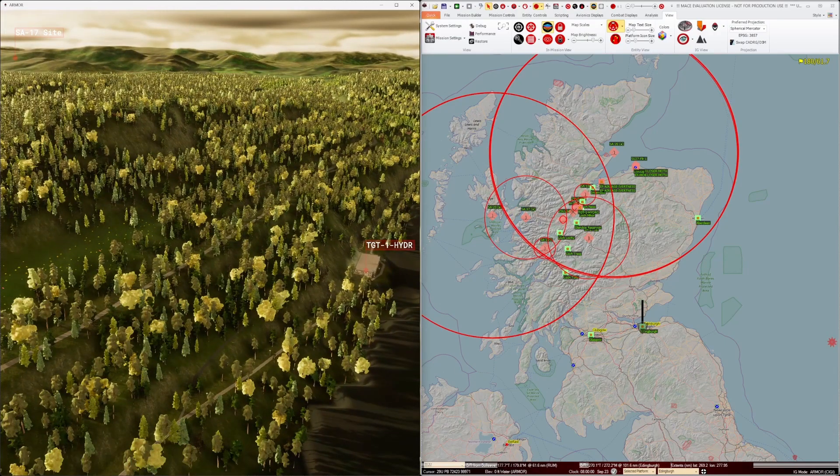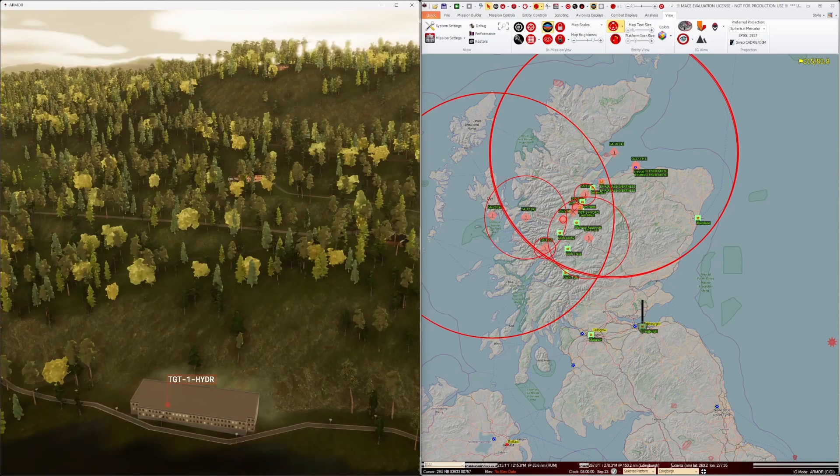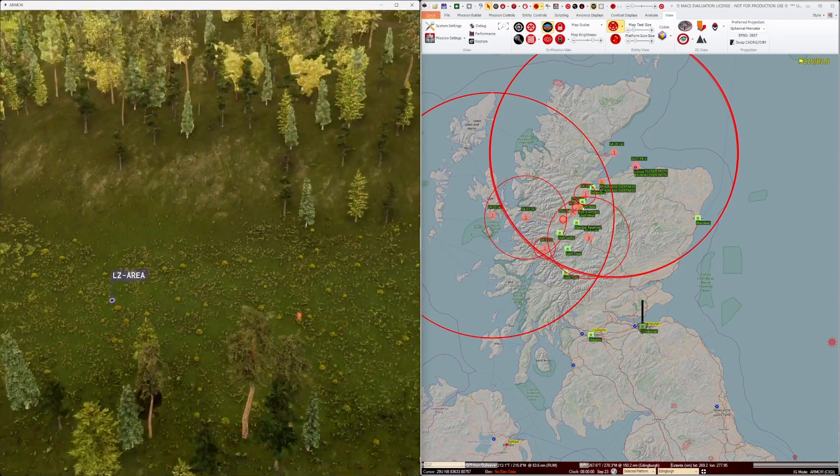Now for the target area overview. In the ARMOR label filter, I'm now showing both blue and red teams so that we can see the LZs. We can pan the camera around in the 3D view to get an appreciation of the terrain and possible holding sites nearby.